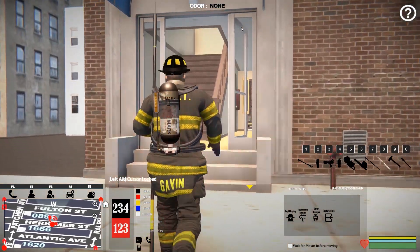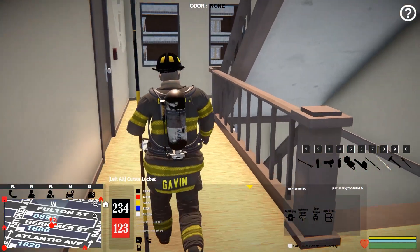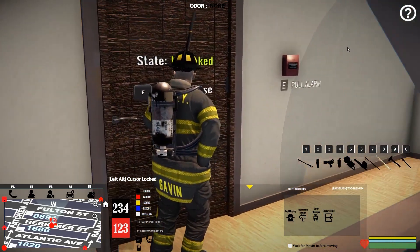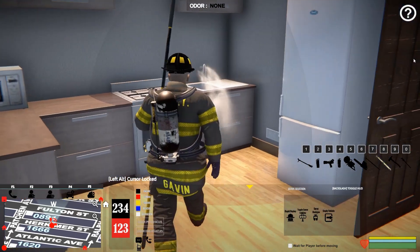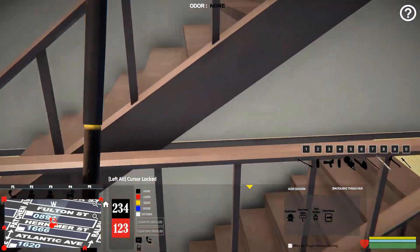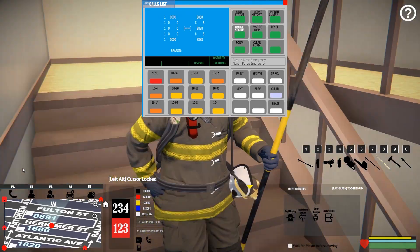Alright, get the turnout gear on and drop the pike. Let's go inside and see what we can find. Oh yeah, I hear it — I hear the water. Should be this floor... this door right here — yes, bingo! Go ahead and get it cut off. Nice — it's just like a faucet running. Alright, first call is done and taken care of. We'll call this one clear and see what else we get called out for.